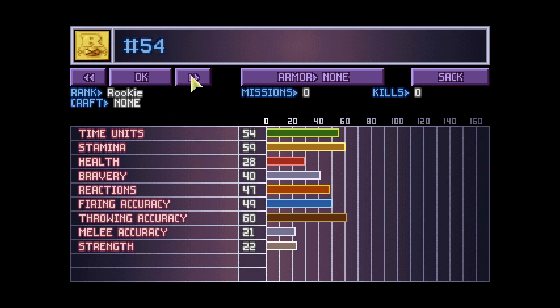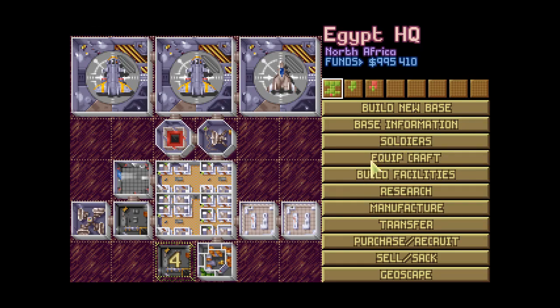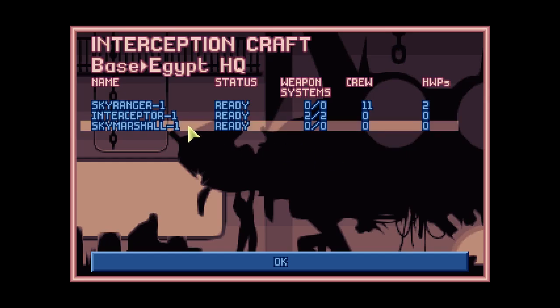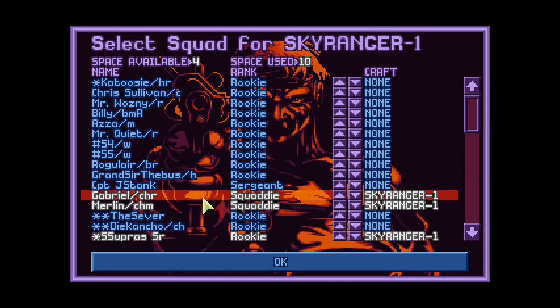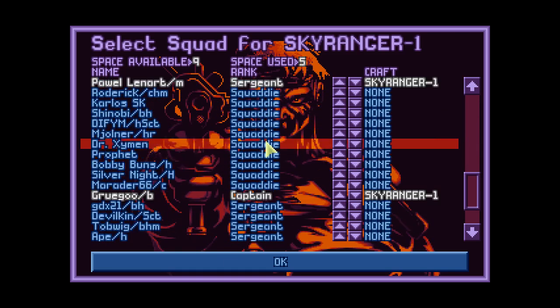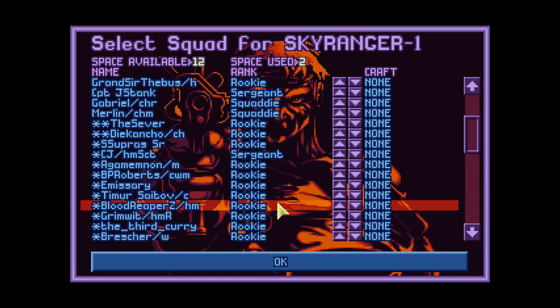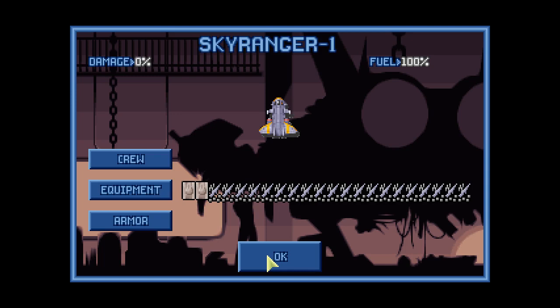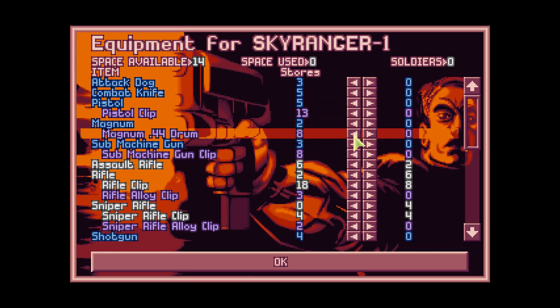Numbers 54 and 55 aren't assigned yet, and we need to equip the Sky Marshal. We'll be taking everybody out of the Skyranger and putting more people on the improved craft. We also need to transfer the equipment, but I'm wasting time already — let me stop here and I'll be right back.